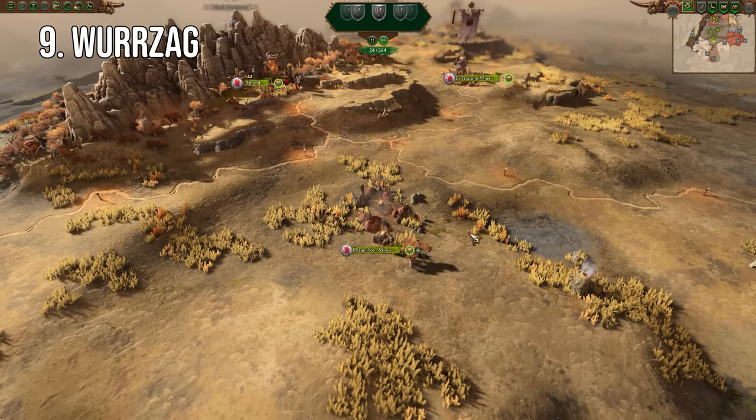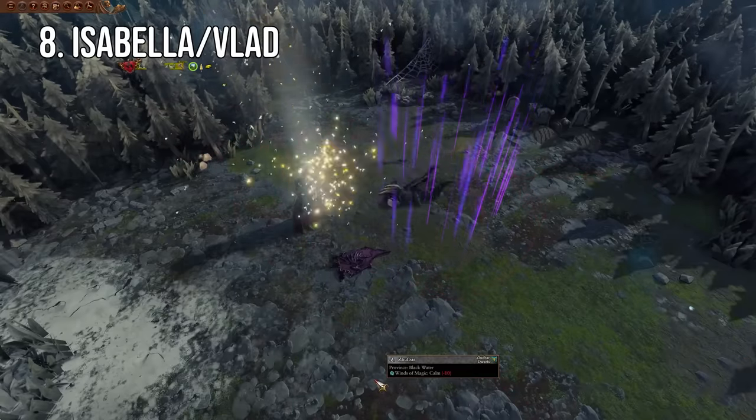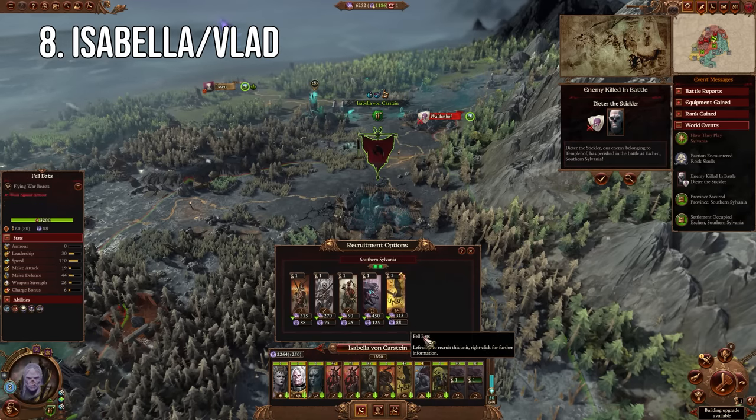Throw in a Waaagh or two and you should have a relatively leisurely time conquering the world. Coming in eighth, we have Isabella slash Vlad. Now, the choice between these two for who has the better start is damn hard, but I think Isabella has the edge on both accounts.